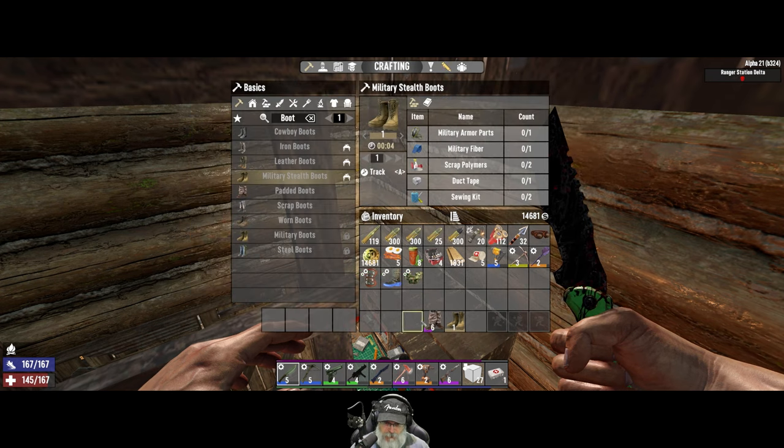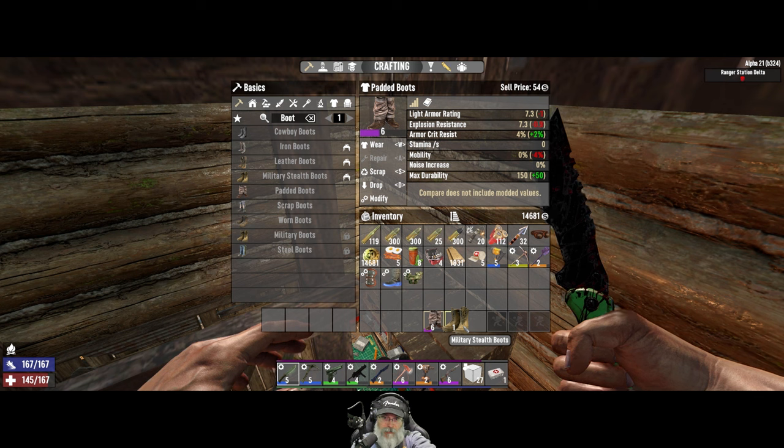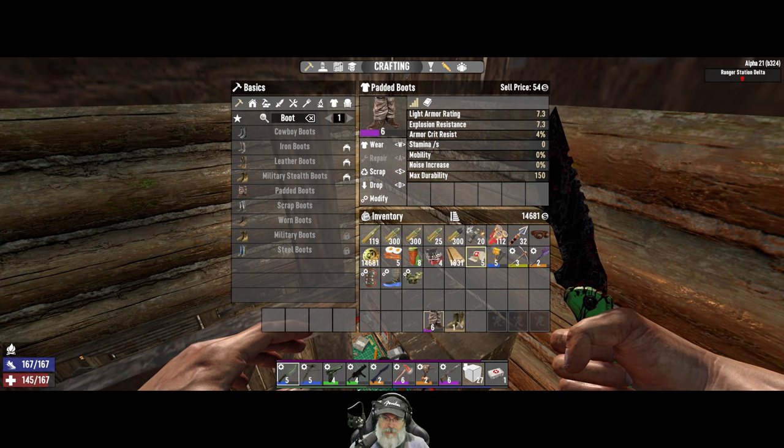Let's just take this off so we're doing a one-to-one comparison. These have two percent better crit resistance - that's pretty good. Minus four mobility though so they do slow us down just a smidge, whereas the cloth boots do not.